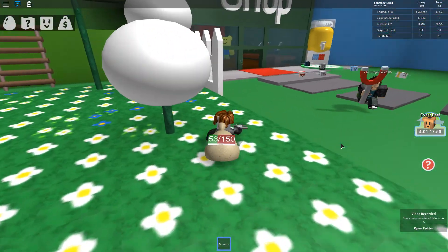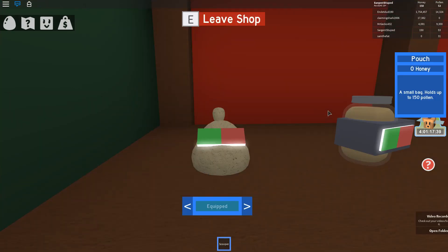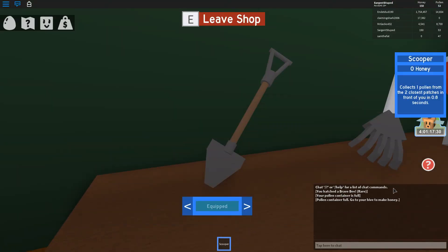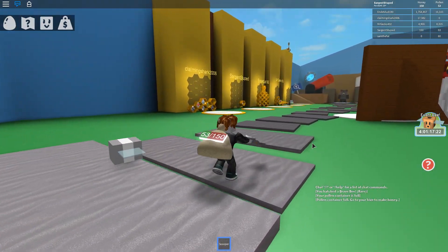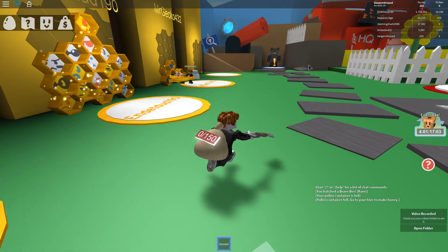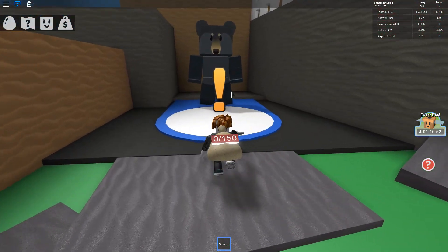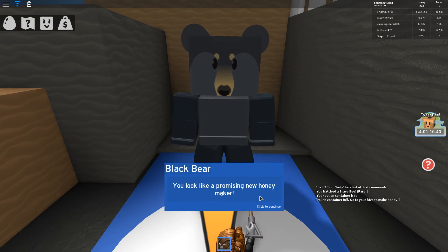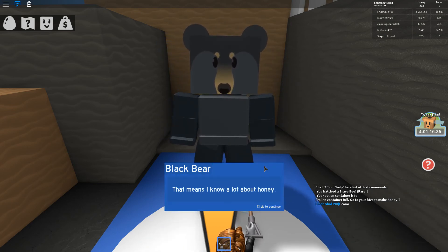I think my brave bee is taking a break. That's a lot of bees. New bear. These are new backpacks and shovels. So how do I get more bees? That's all I'm wondering. I want a new bee. Maybe I just need to go back to the hive. Actually, look - over here there's a quest bear. The brave bee ate it all. Let's go over to him. I am Black Bear. You look like a promising new honey maker. Yes, and you're going to probably destroy my hive. I happen to be a honey... I'm not even going to try and pronounce that word. That means I know a lot about honey.